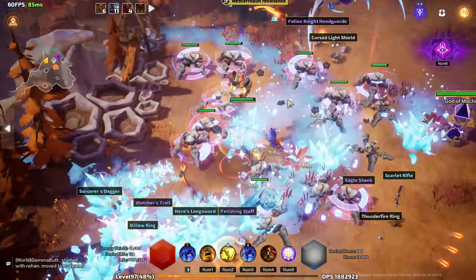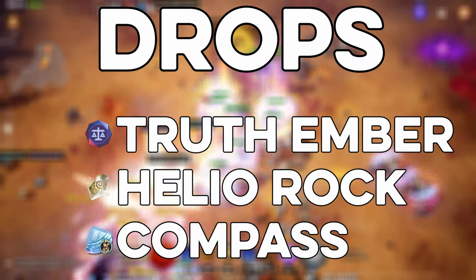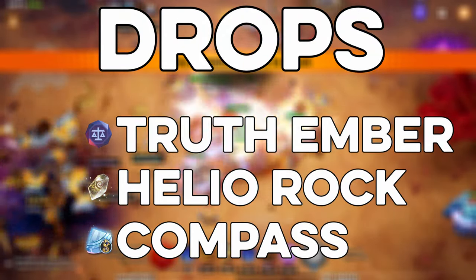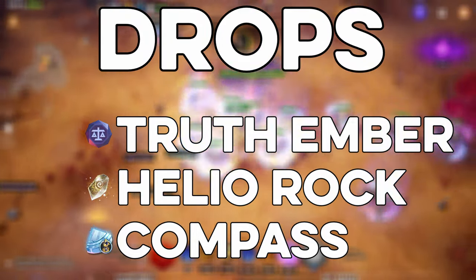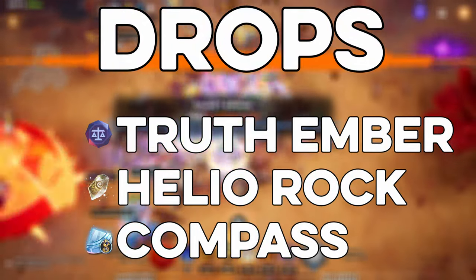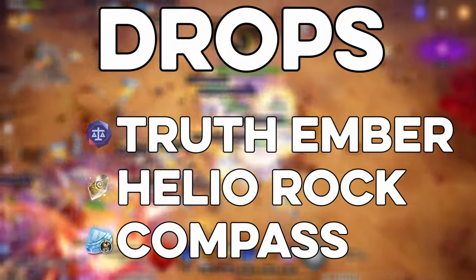Interestingly, Traveler has a few guaranteed drops that do add some profit consistency. He will always drop one Truth Ember, which is worth about 1 FE each. And he will also either drop one Heliorock card, worth about 2.5 FE, or a level 21 skill gem worth a random amount, but in general more than 2.5 FE. He also has a guaranteed compass drop — either a random dazzling compass or a random shiny compass tied to a specific mechanic, such as God of War, God of Might, Goddess of Hunting, God of Machines, or Dark Surge.